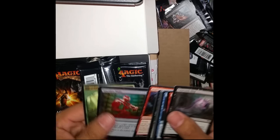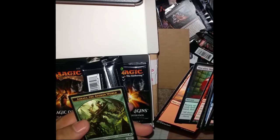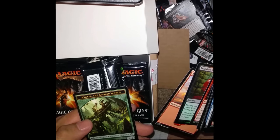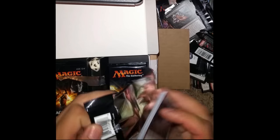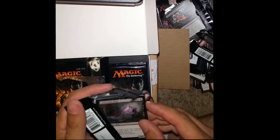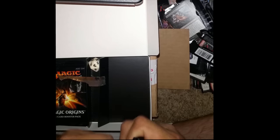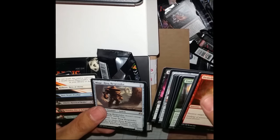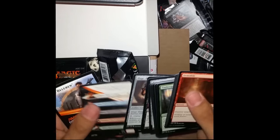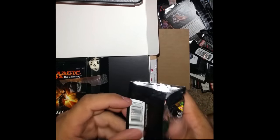Let's see. Makara... ooh, Avaricious Dragon again. That's cool. Ashaya the Awoken World. Here we have another Mage Ring Responder — really three of them out of like 15 packs or something?